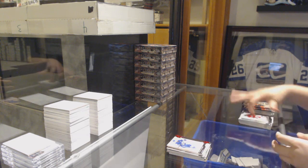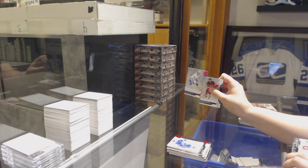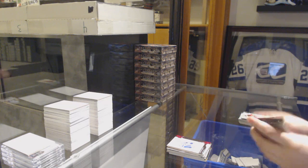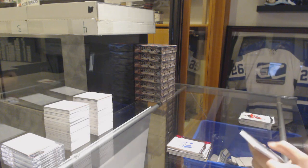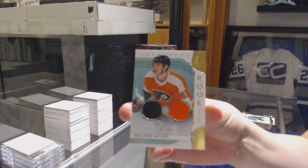We've got an Emerald jersey patch, number 265 of Derek Stepan. Roomy number 299, Steven Stamkos. A purple pink of Mitch Marner, number 285. And a dual jersey rookie, number 299 of Philippe Myers.